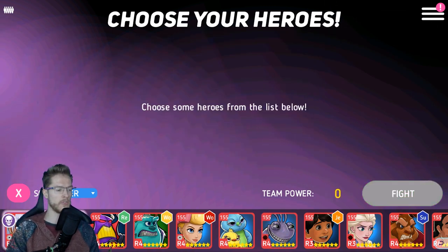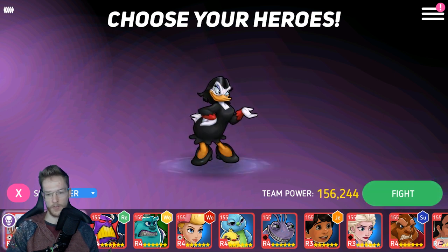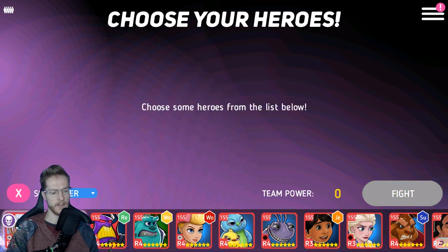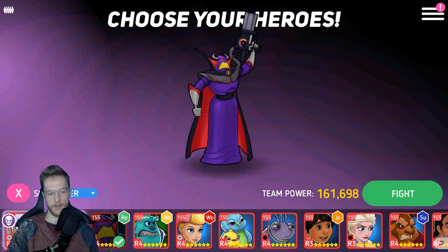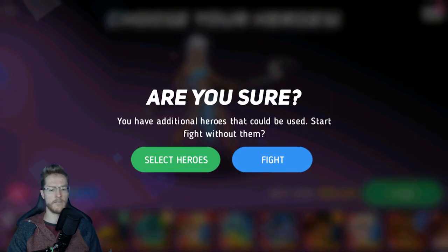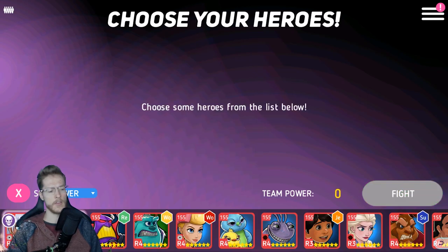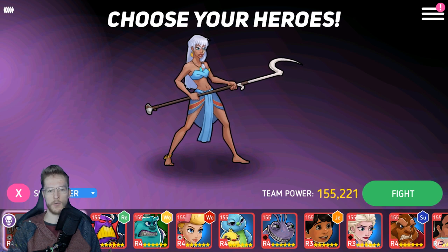Let's not jump in the deep end. She's 155,000. My other characters are actually higher than her now. She's got a red skill on and I think she's got a friendship badge on - actually, no. So let's jump in and just see what she's like.